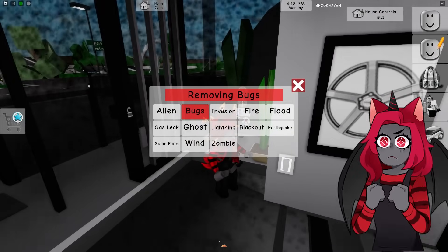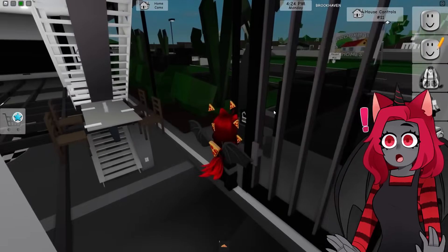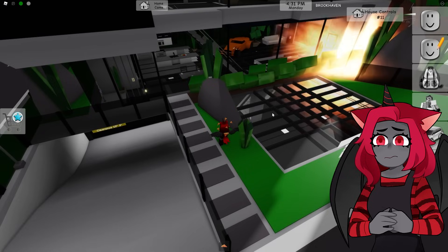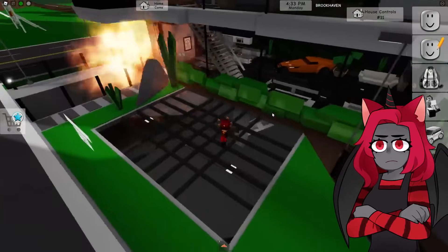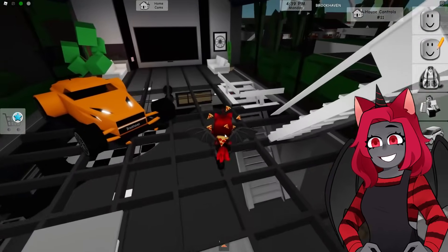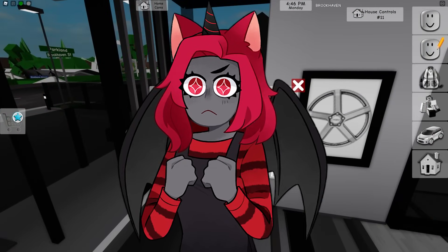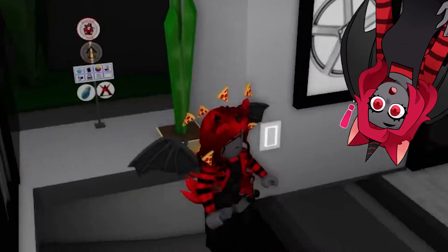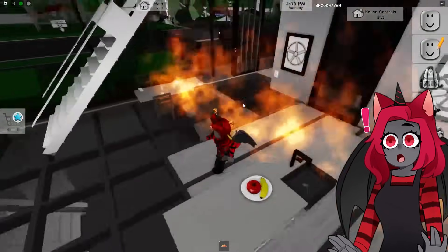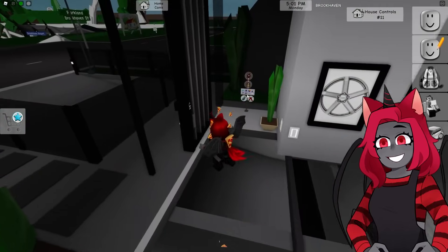Let's try invasion. There was like an explosion over here — wait, invasion is just explosions everywhere? I guess it makes it look like someone's trying to break into your house, which is pretty cool. Fire — is this different from the normal fire? No, it's the same. So you don't even need to buy instant fire separately; you can just get the natural disaster pack.